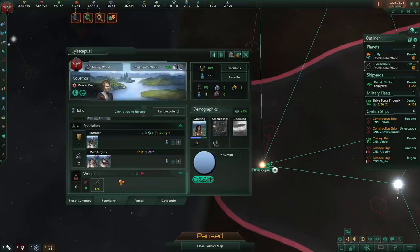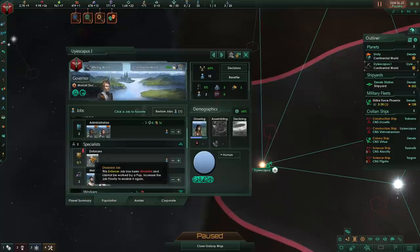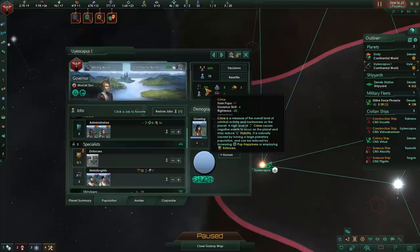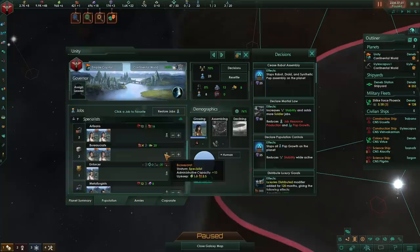This happens because for whatever reason, the game thinks that workers are better suited to be rulers, so they advance first and then the specialists who used to work the colony jobs just stay unemployed or become the enforcer. Enforcers are ultimately there to reduce crime on your planet, and at low population you will not be dealing with much crime at all. Even if we don't have a governor, we'll be sitting at 7 crime, and until crime reaches 30 it is not a problem whatsoever. Generally at low populations, crime can only be a good thing.